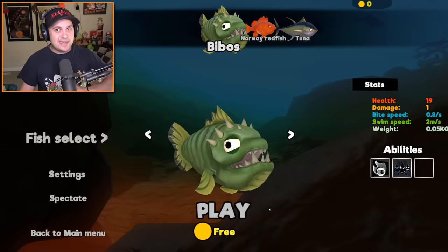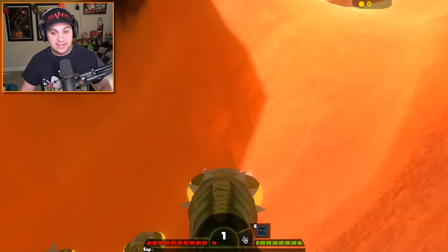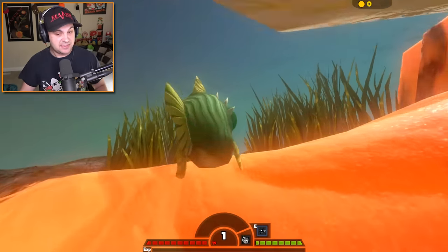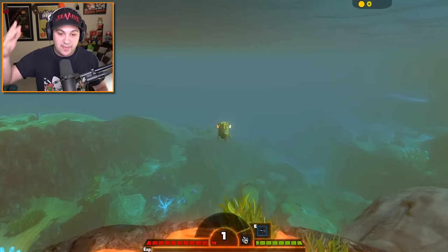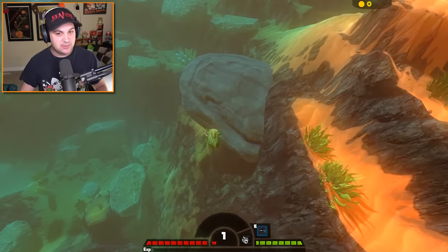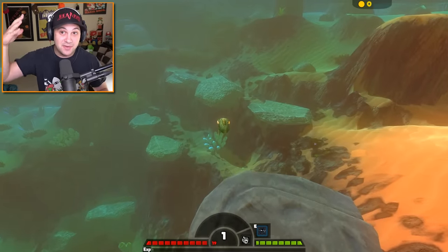You might be asking, what is this new boss on the great map? Well, if you guys recall, we have the Mosasaurus, and he's kind of just looming around all over the place, just eating everything in his path. And then we also have the sperm whale, which was added when they added the whole Arctic area. That's a cool little boss. But now they've added another one, and it is the Megalodon.